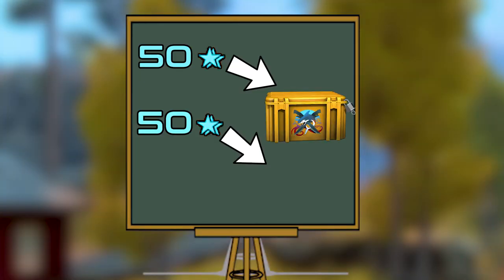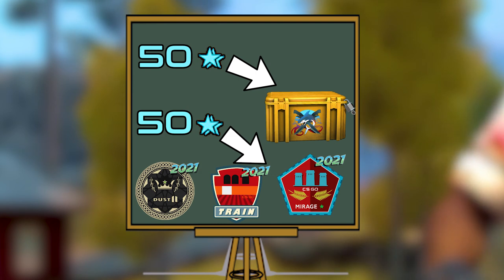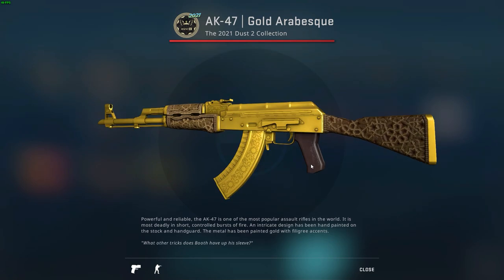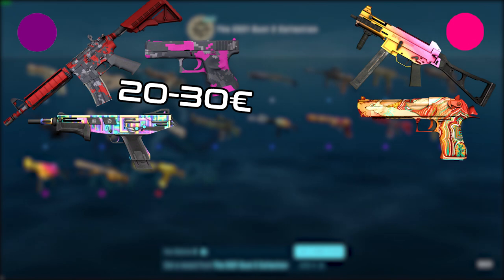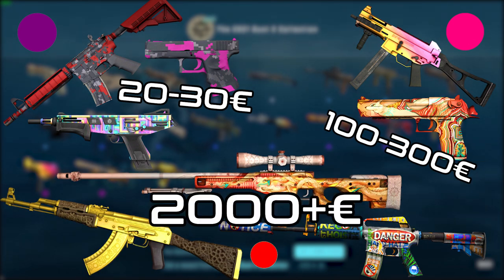The other option would be spending half the stars on cases and half on collection skins. This way you would make a little profit from cases and have a chance to get a very expensive skin from the collection — purples go for around €20-30, pinks from €100-300, and reds could even go for over €2000.